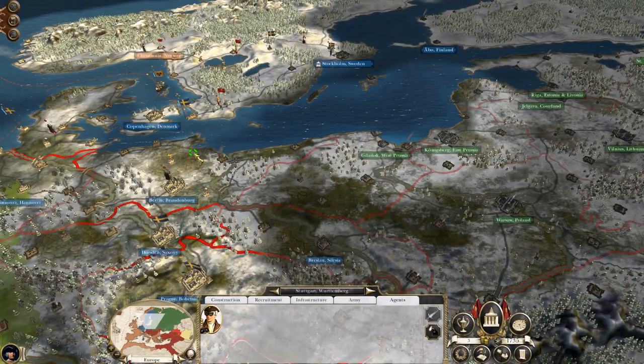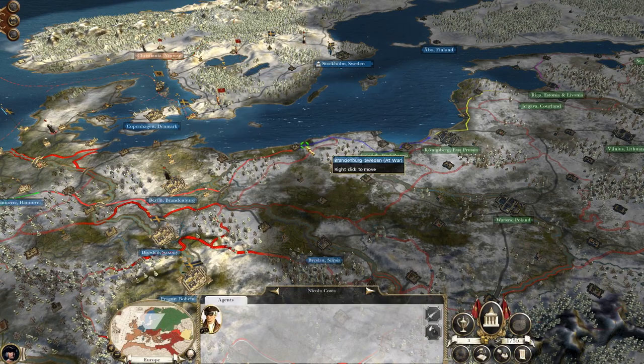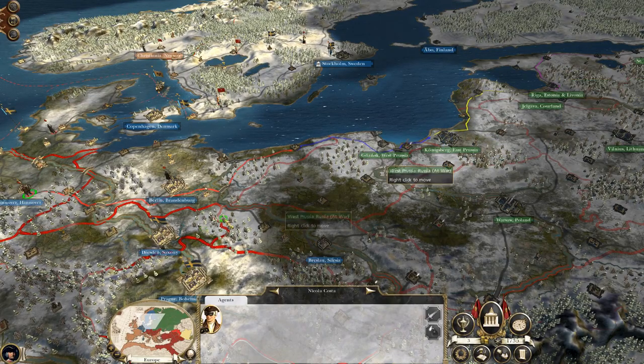I've got agents starting to head in that direction so I don't really need you here in Stuttgart. If I send you on a long walk, they won't cross the strait because they won't be able to, but if I set them to infiltrate Stockholm they will run the long way around - which I'm okay with because we can collect intelligence on Russian dispositions all along the coast.